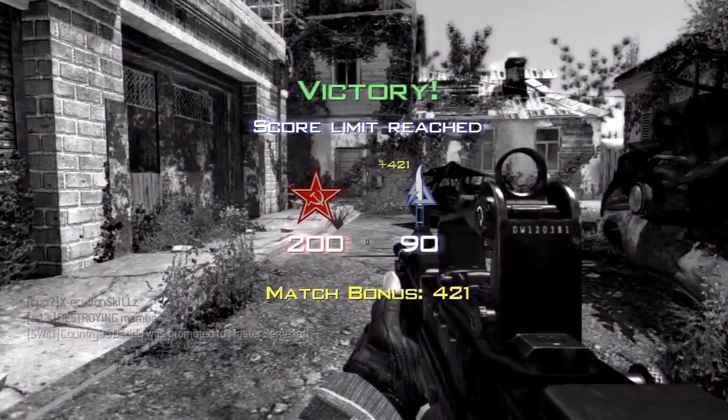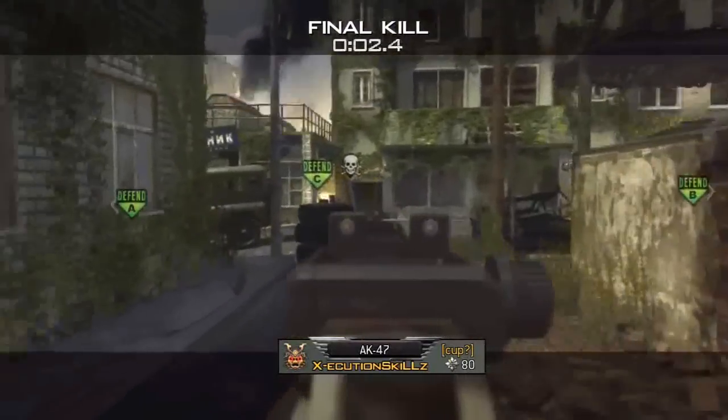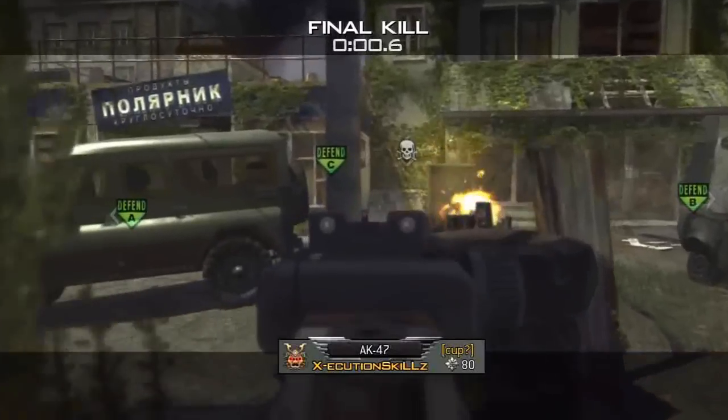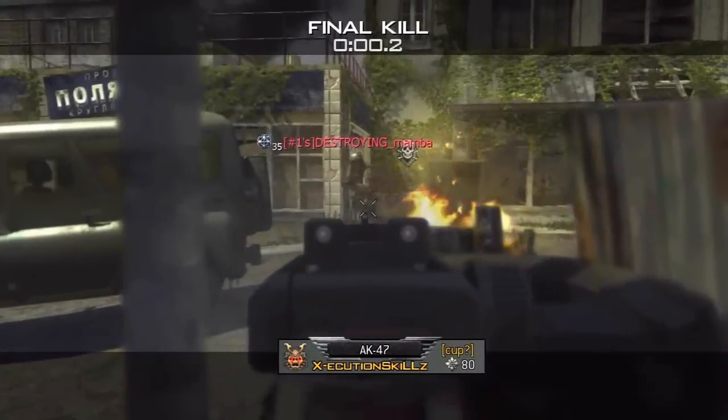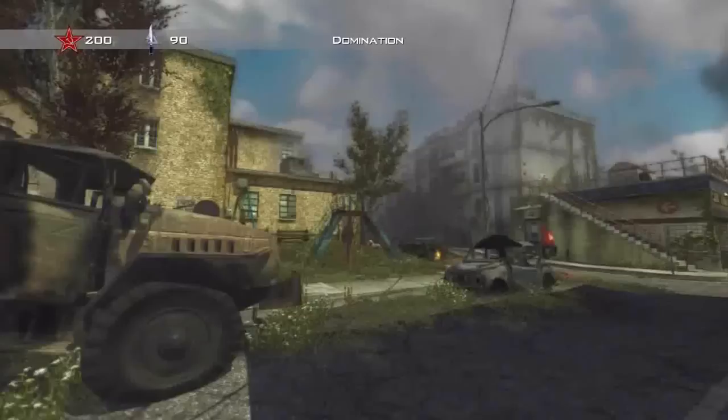We won! Guys, good job! Yeah, look — I'm not very good. They hadn't won in their clan tag and they didn't win, they lost. Man, we're really good, I guess. We're a good team, I like you guys. He's asking for a cop — at least you helped me, these other guys didn't help me.